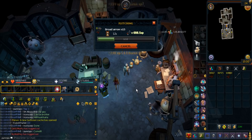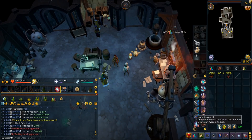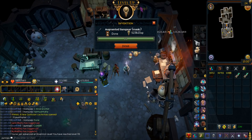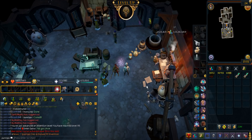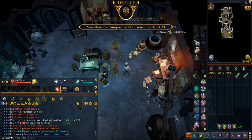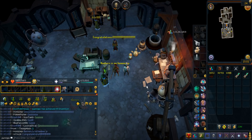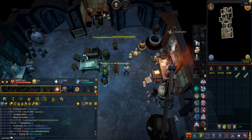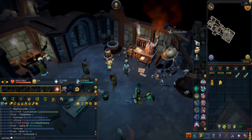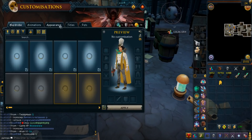Alright, so there we go — just one more disassemble and we're level 99 Invention. Let's go right here. And there we go — level 99 Invention! That is the first level 99 on this account. I better trade this guy and get a cape so I could just keepsake that. Let me just wear it — looks so cool!